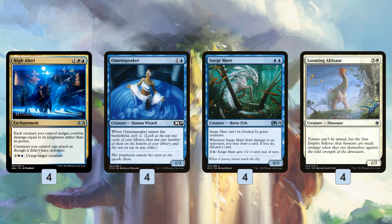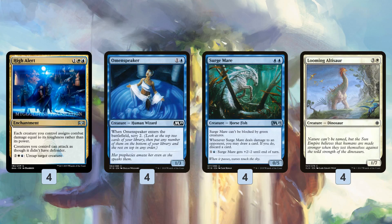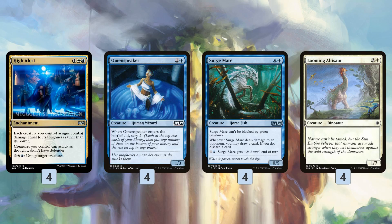Surgemare is super sweet — it's a 0/5 for two mana. The cool thing about Surgemare is it can do something even when we don't have High Alert, because we can pump it by paying two mana. It also lets us loot when it deals combat damage, and it can't be blocked by green creatures. Like Omen Speaker, it's not only a threat but it lets us churn through our deck to find our key pieces — our Tetsukos, our High Alert. When we have everything assembled, it's a 5/5 unblockable that's also looting when it deals damage, which is just insane.